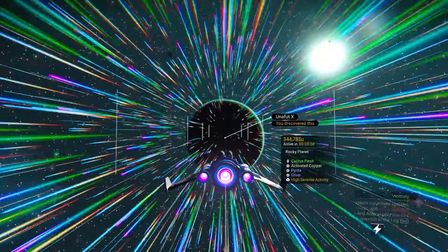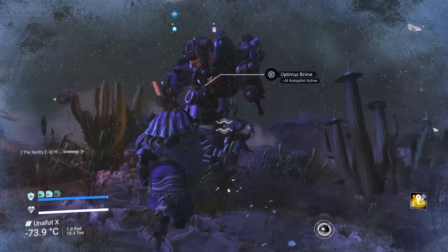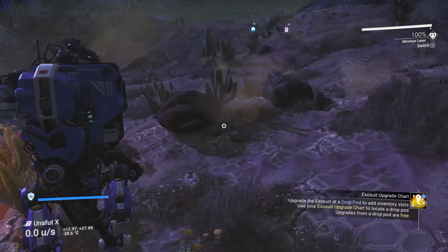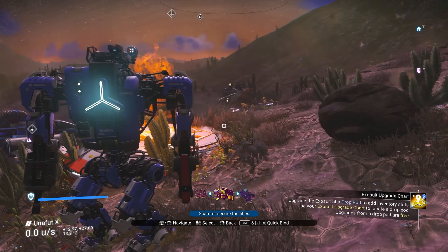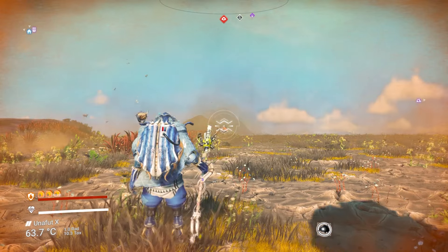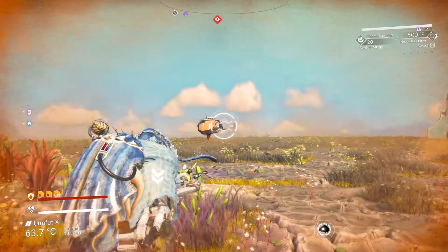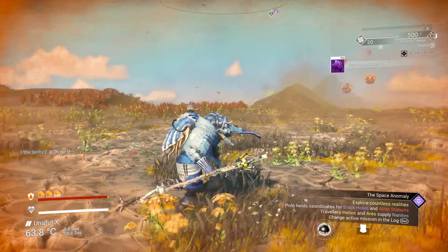To kick it all off, you want to find a planet that has sentinel activity. Once you have located the planet, make your way towards it. Once on the planet, you want to summon any exocraft you want — I prefer the Minotaur because it helps you in combat. Then scan for secure facilities, and once an observatory is detected, make your way towards it.